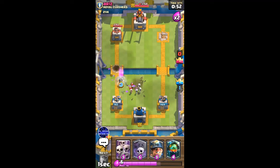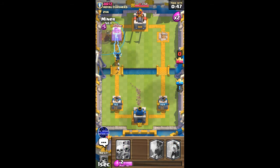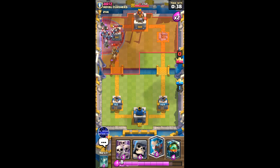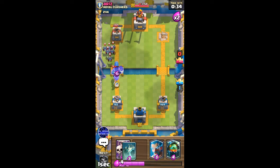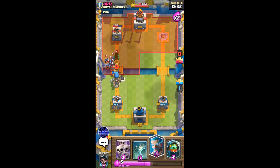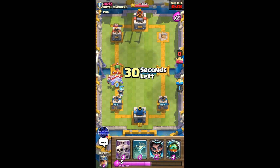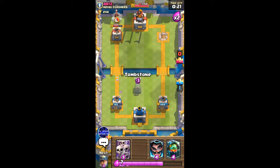I'm gonna go electro wizard right here to take out these skeletons — okay, that was pretty terrible. Now I'm gonna go graveyard miner, and that should just destroy his left tower as well unless... he's got the minion horde — I totally forgot about the minion horde. I'll use my giant skeleton here to defend against the prince, then use my ice wizard so that the bomb gets rid of all the minions as well as the baby dragon.